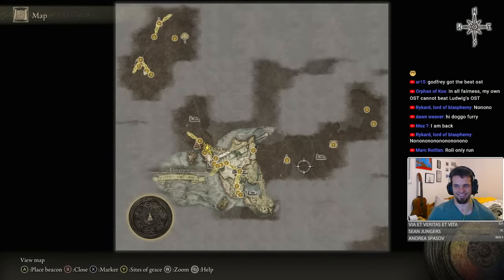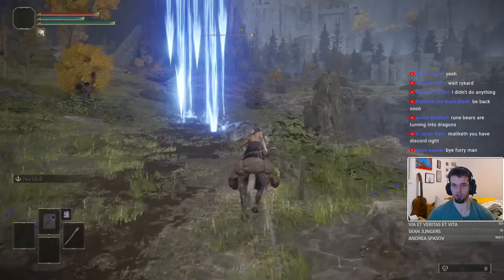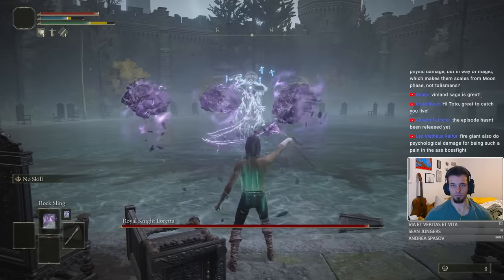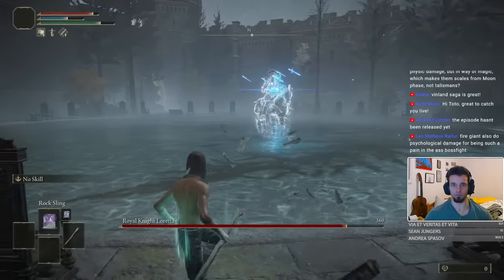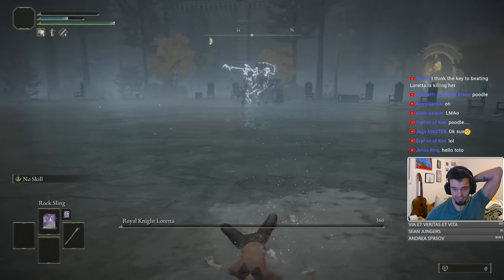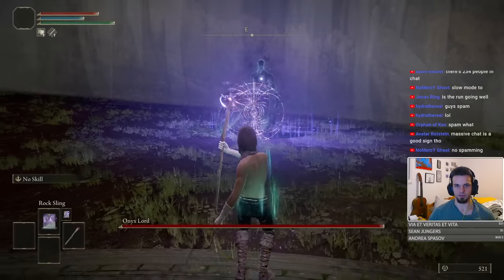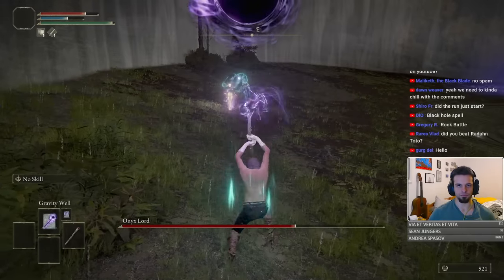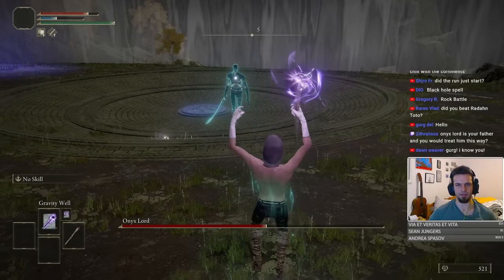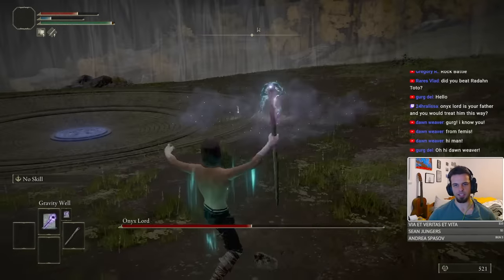Now we have a couple of choices on how to proceed, but almost always it's best if we widen our arsenal of spell choices. So we proceed by going into Caria Manor. In this castle we face Royal Knight Loretta, as she blocks our further progress. Nothing too complicated about this fight aside from the fact that her mobility does interfere with my ability to hit her with the 3 rocks. But we just stone her repeatedly and end the fight in suicidal fashion. After that fiasco, we go and find the Evergaol outside of her arena. In the jail we find yet another Alabaster Lord, and here we can finally see the main usefulness of Gravity Well — it's really good against skinnier, faster-moving enemies, as the 3 rocks just won't be able to hit them at all.